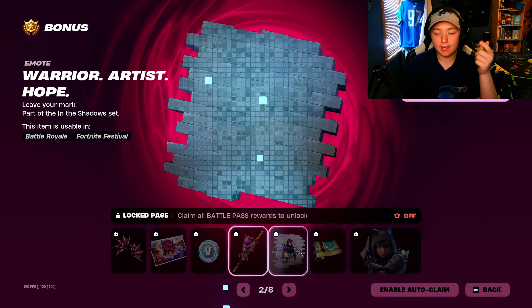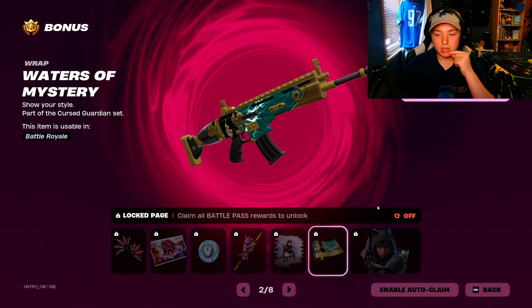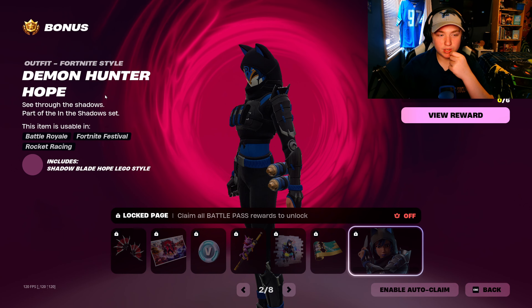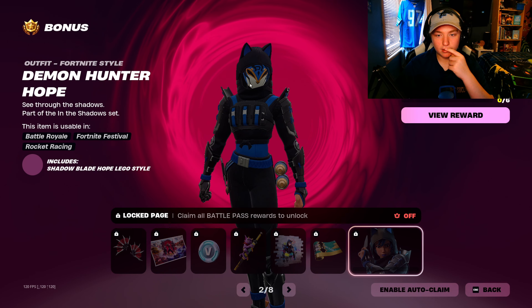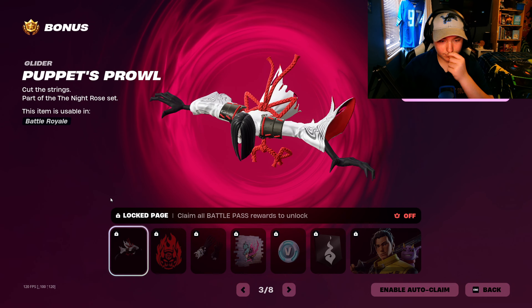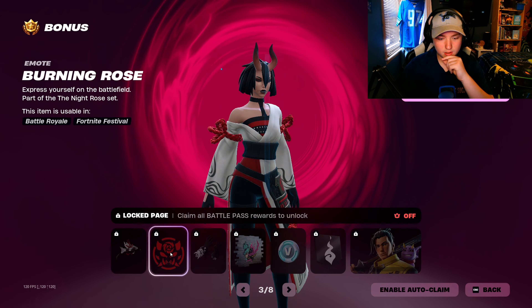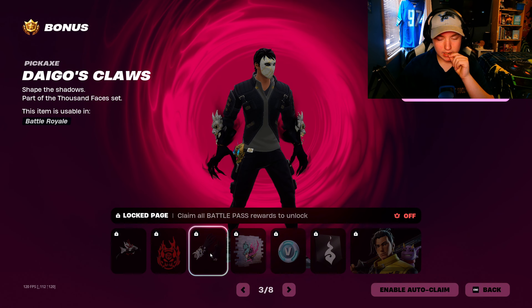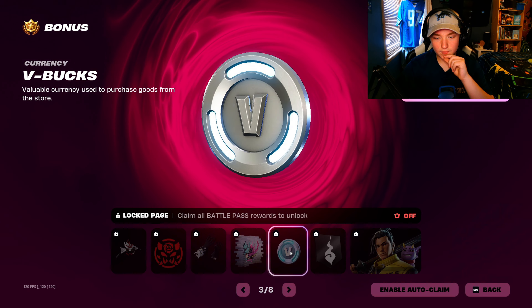Back bling — I thought that was a pickaxe. Loading spray. And then we got Demon Hunter Hope. It's actually a really clean style. Alright, different style of that — Puppet's Pro. It's okay. Modicon. You got a different style of those hand pickaxes. Spray. V-Bucks.